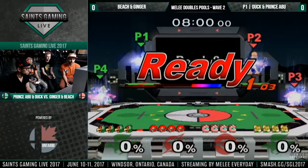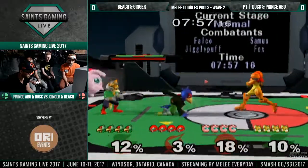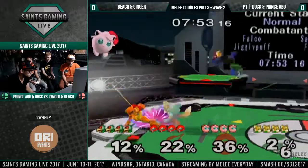Duck and Abu are kind of just laughing. Ginger and Beach thinking real hard about where they want to go. They're hovering over Dreamland — no, no. Pokemon Stadium. That makes a lot more sense. Why would they go to Dreamland? Duck and Abu won game one, so this is a good counterpick. Yeah, it's a great counterpick for them.